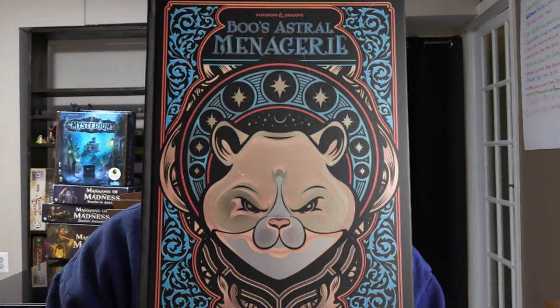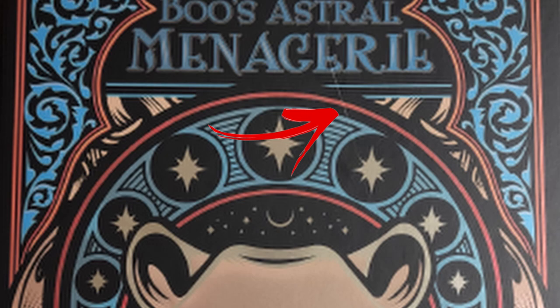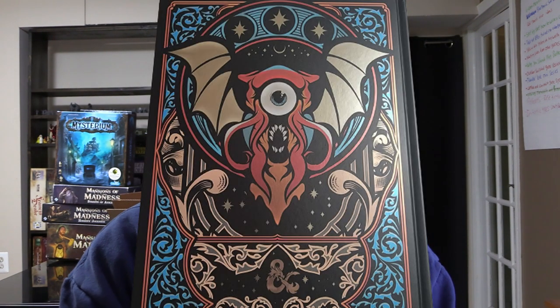The very first book we're going to pull out is Boo's Astral Menagerie, which is the monster manual for this box set. My copy unfortunately had a cover crack on it — it's kind of sad. It's not going to hurt the book in general, but it's not perfect. Flipping over onto the back we have a cosmic horror kind of thing going on. I like it — it kind of reminds me of Cthulhu.